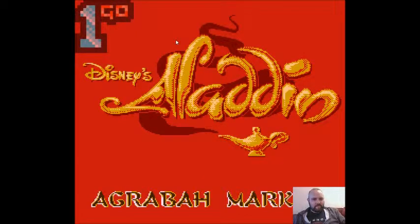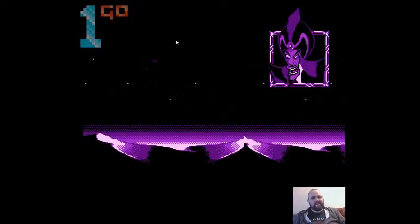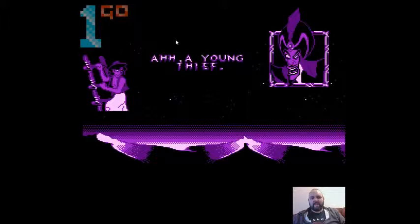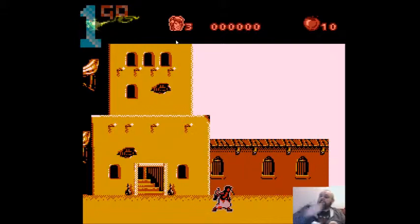It's a good start - it's got the color limitations but they're well handled. And then the similarity ends. You can jump and you can throw apples, but you can't use your sword. And that jump is off - there's no inertia.